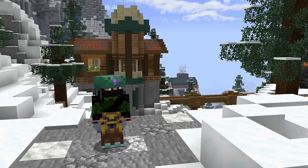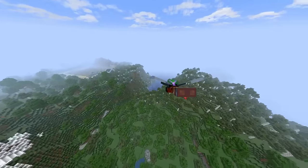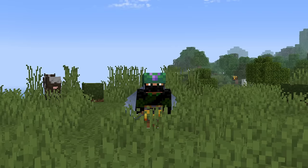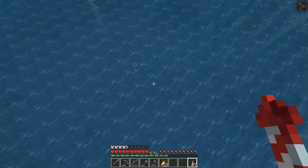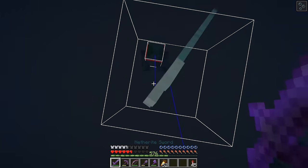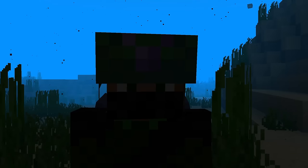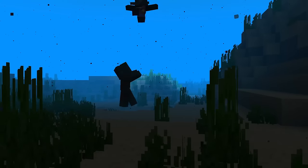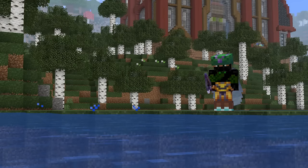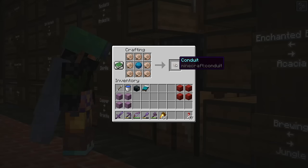We just need more nautilus shells, which can be obtained in three ways: fishing, killing drowned, and the wandering trader. I'm going to go with all three. I was going to scour the ocean for drowned holding nautilus shells, but drowned only have a 3% chance of holding one - this is not happening. I thought I'd try enchanting a fishing rod and manually fishing for a while, and within 20 minutes I'd got all four nautilus shells that I needed, which honestly I was not expecting at all. We can now craft our conduit.